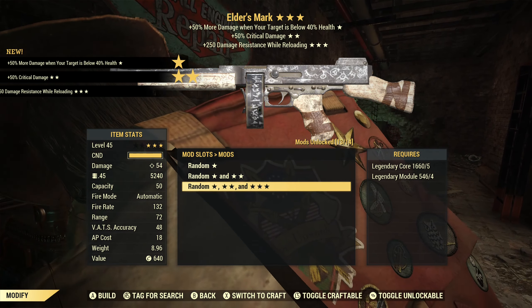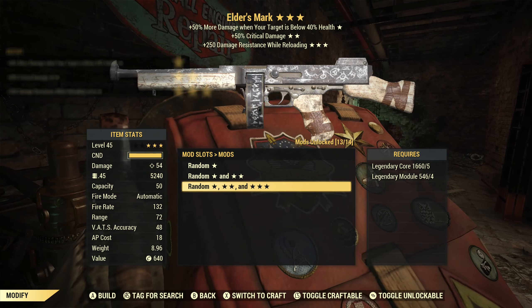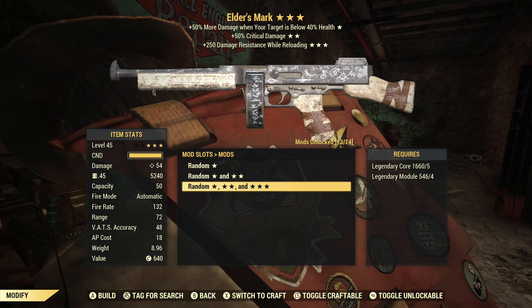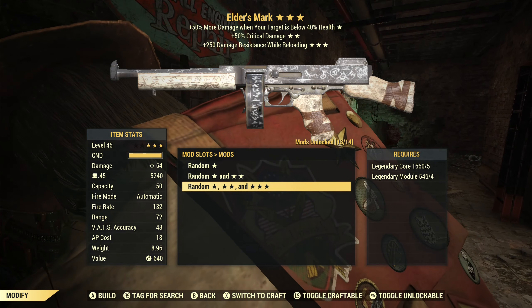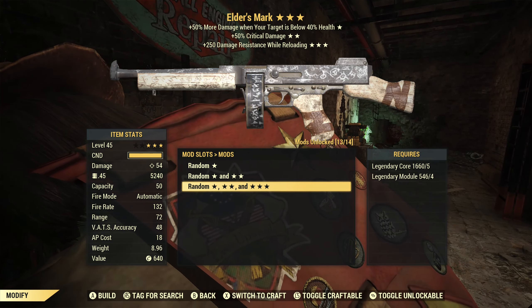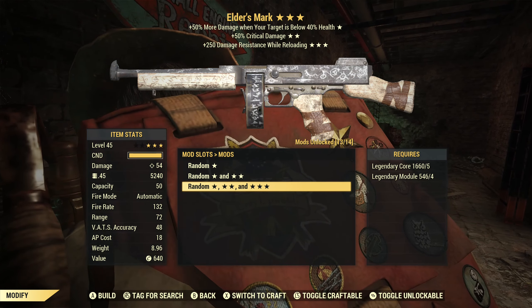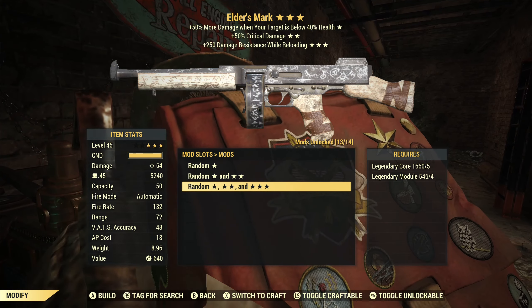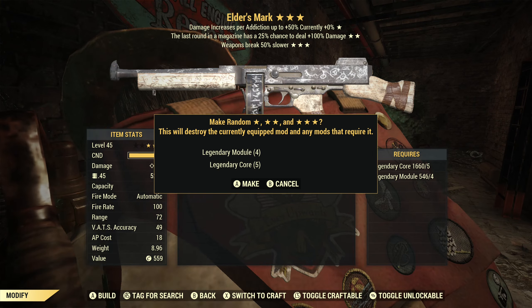Number eight is Executioners with critical damage and damage resist while reloading. Executioners is a good effect, especially on legendary enemies now that we only have one health bar. Critical damage is my favorite second star. Damage resistance while reloading is pretty useless, but the first two effects are good. Of the ones we've rolled so far, this is my favorite.